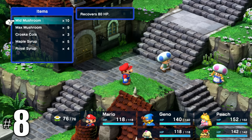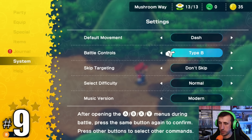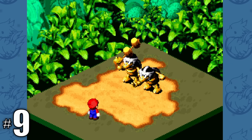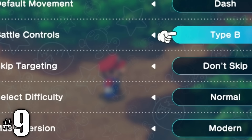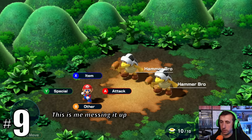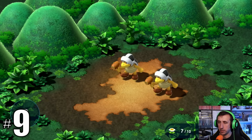You can now press X on the map to immediately go into your item inventory. Type A/B controls are a weird one — in the original you could press one of the four lettered buttons to access commands in battle and then press it again to use the action; this is now called B-type controls. A-type controls, which are new, are slightly different: you press a cardinal button to open a menu and then press A to select your action.